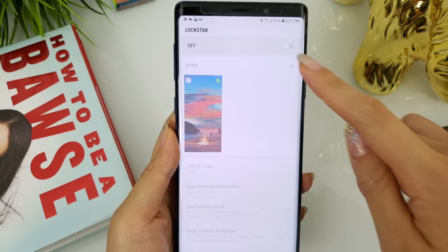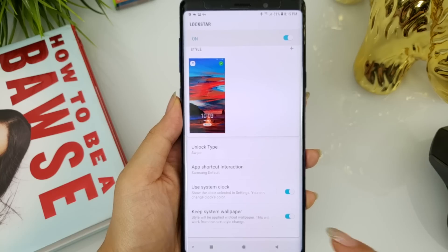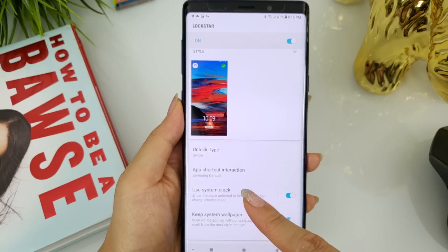And now LockStar has the ability to select styles from the Clock Faces app directly from within LockStar.